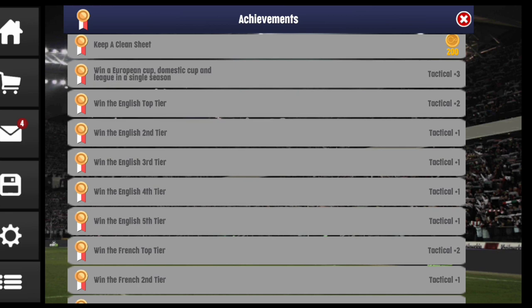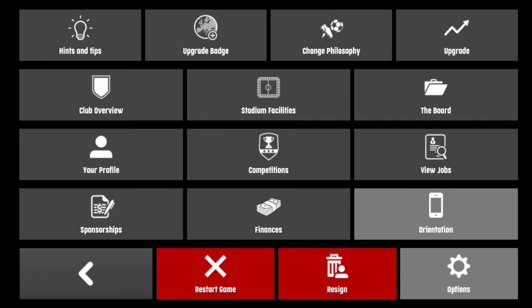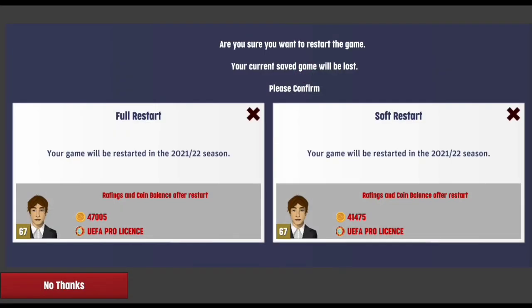When you go to the achievements, you can see that you can collect tactical points after winning certain trophies. If you feel your rating isn't going up as fast as you want, you can always move countries, because the more you move countries the more tactical points you get — that is of course if you win trophies.